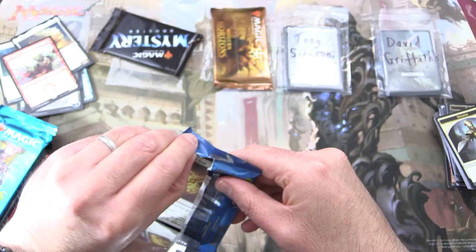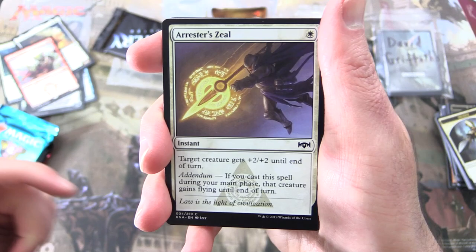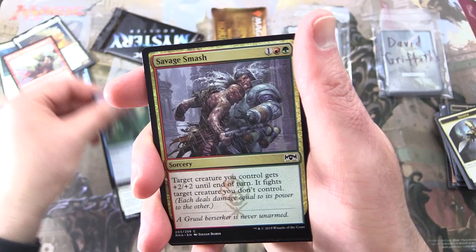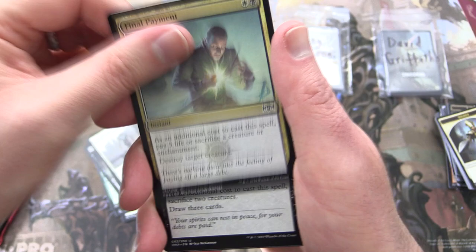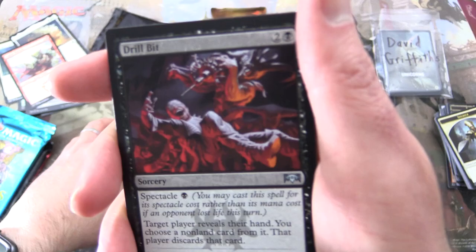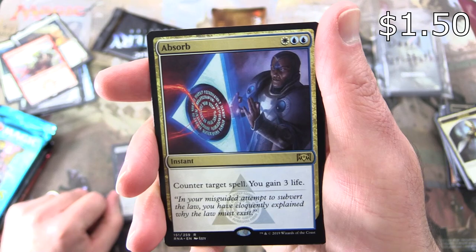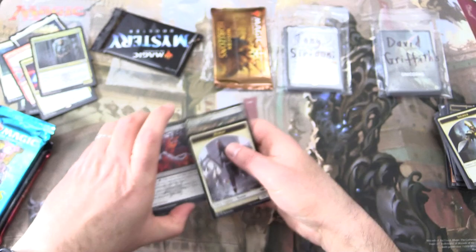On to some Ravnica Allegiance. Which of the sets in this video is your favourite? Is there any set other than Alpha, Beta, or anything ridiculously expensive that you'd like to see on the channel? Leave a note in the comments. Next up: Arrester's Zeal, Slimebind, Savage Smash, Gift of Strength, Thirsting Shade, Rubble Reading, Blade Juggler, Watchful Giant, Final Payment. Uncommons: Bankrupt in Blood — fantastic Seb McKinnon artwork as always — Pitiless Pontiff, and Drillbit. The rare is Absorb, Instant for three: counter target spell, you gain three life. And a foil Imperious Oligarch with a Simic Guildgate and a Human Token.